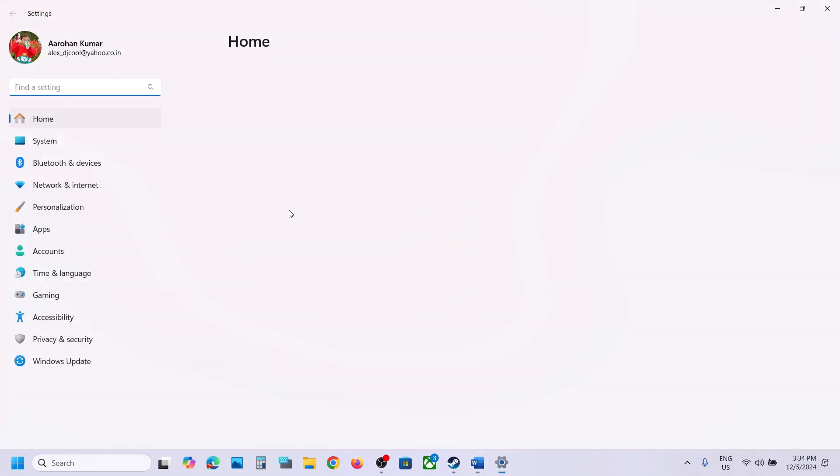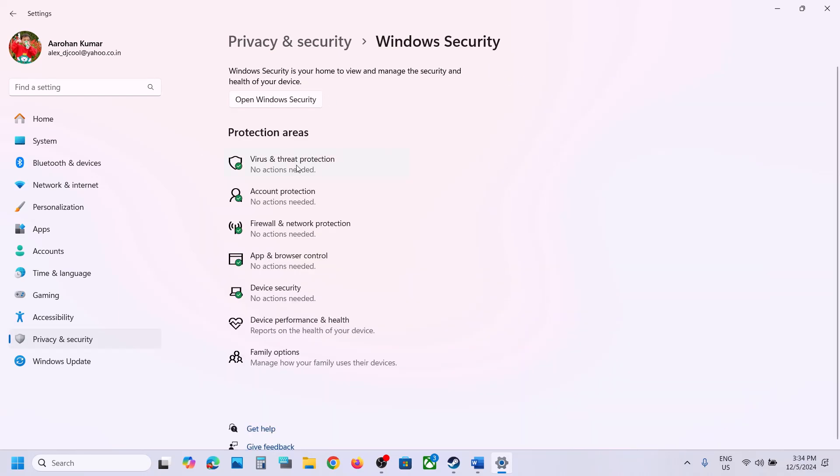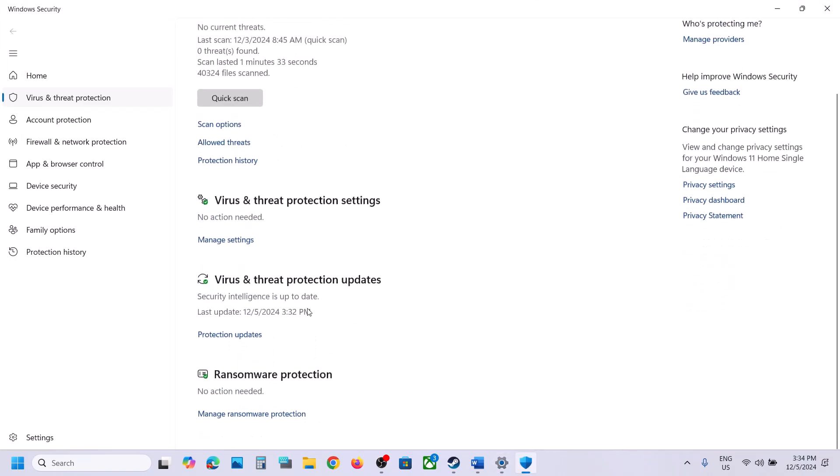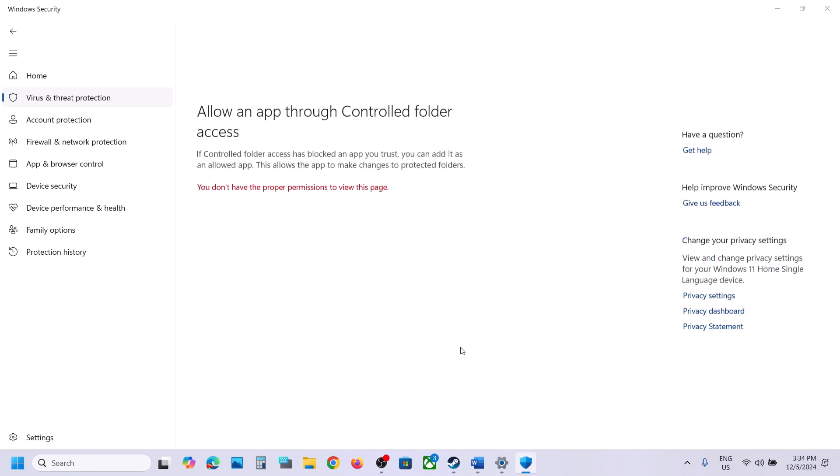If you are using Windows Security, open Windows Settings and go to Privacy and Security (Windows 11) or Update and Security > Windows Security (Windows 10). Click on Virus and Threat Protection, scroll down, and click on Manage Ransomware Protection.